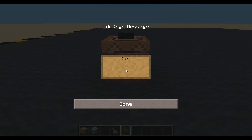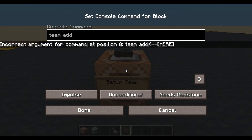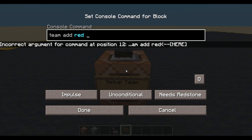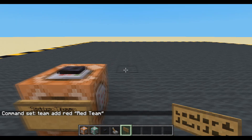Let's do set up. Set up team. And we will add a new team — team add. You can call them whatever you like. I'm just going to call this one 'red', so it's the red team. And let's give it a nice name just in case we ever display it anywhere. We'll say 'Red Team'. We now have a red team.